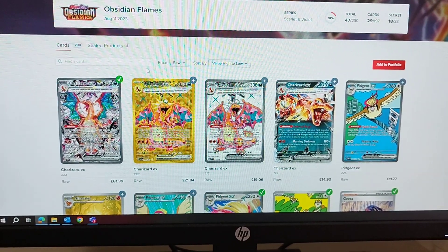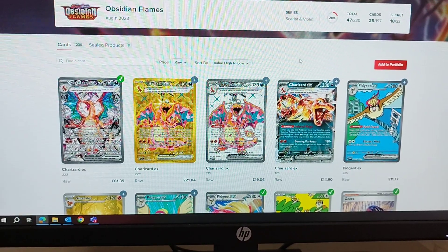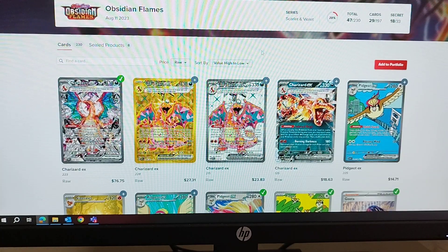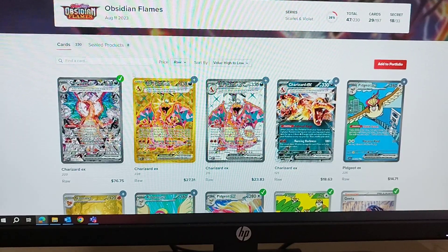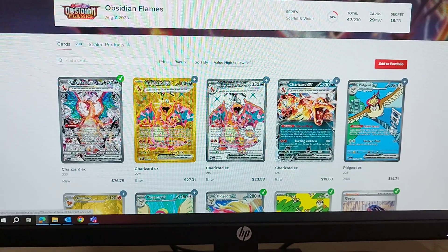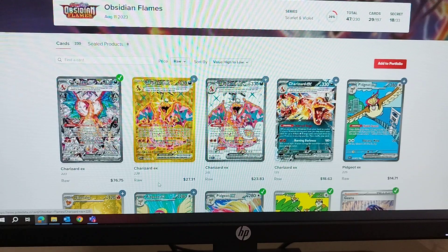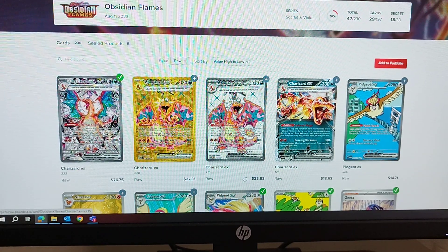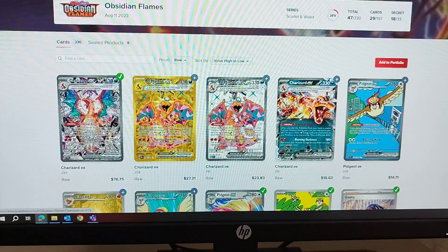Hope everyone had a good weekend. As of this video, I recorded a similar video two weeks ago, and compared to the prices from two weeks ago there has been a 10% drop across the board in all cards. For example, going back on US dollars because that's what I originally recorded the first video in — the Charizard special illustration rare was around $90, and as you can see it's come down to $76. The Charizard gold card was over $30.